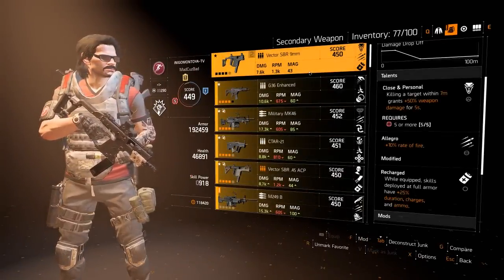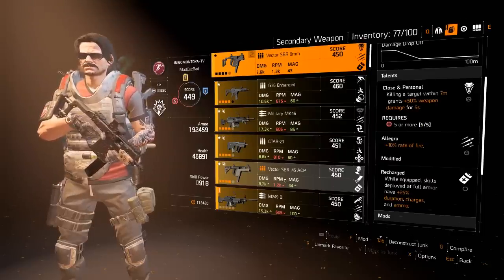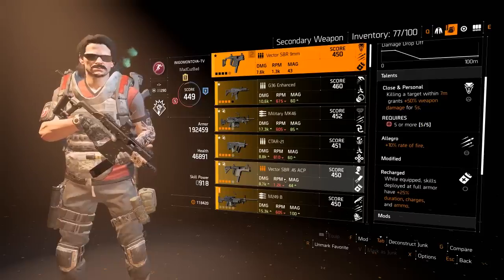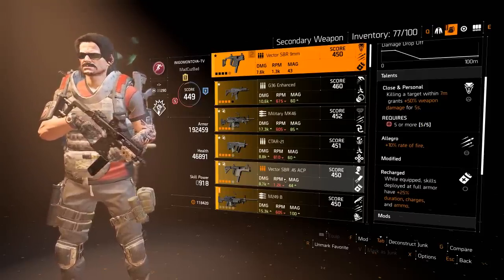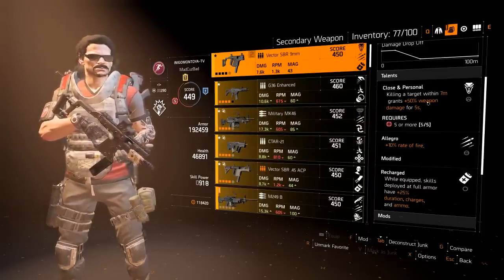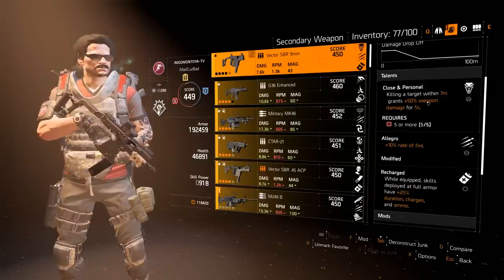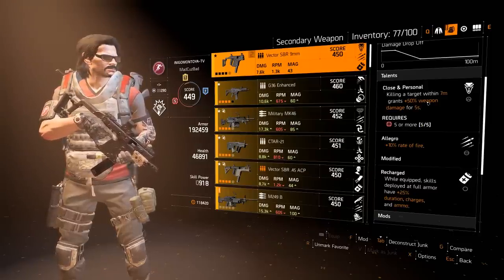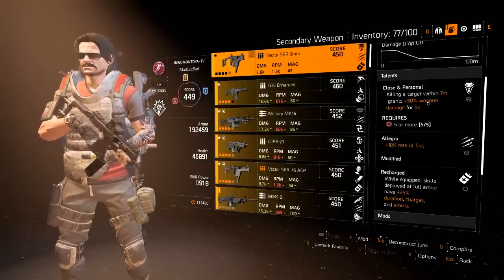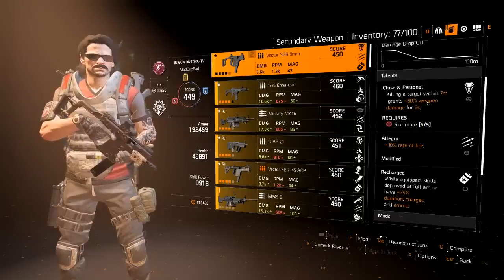There are both 9mm Vectors and .45 Vectors — both work great in normalized, they have the same exact damage, but the 9mm actually gets about seven or eight more rounds, 25 versus 32 or 33. I have Close and Personal on mine for this build instead of Strained. Strained is the PvP version, but killing a target within seven meters grants 50% weapon damage for five seconds. This is a really good PvE talent, especially solo because you're the one getting all the kills.